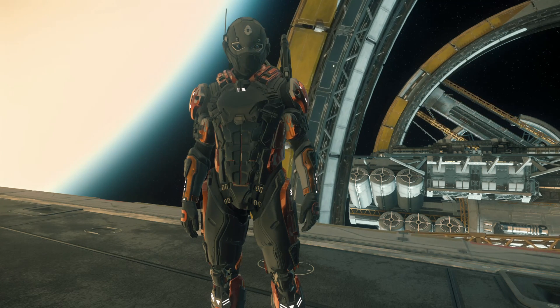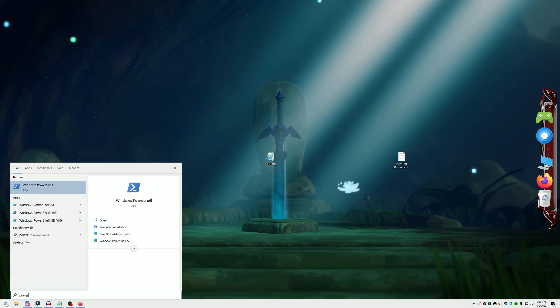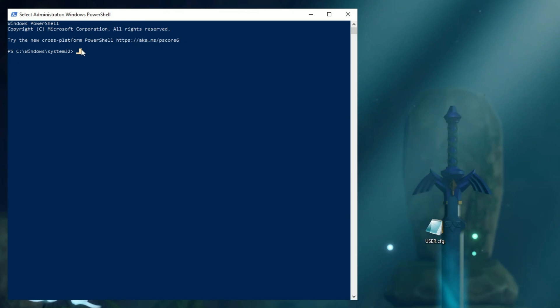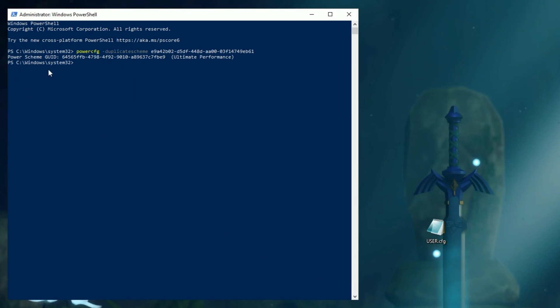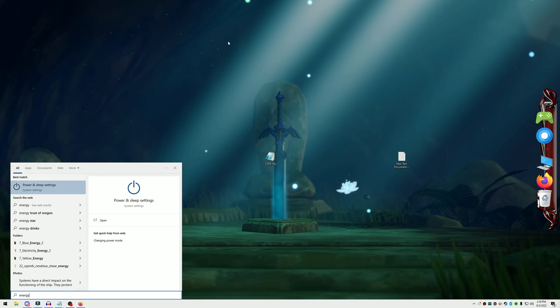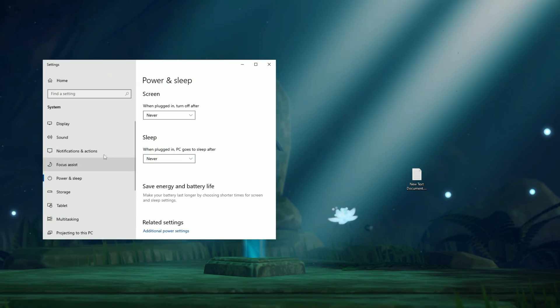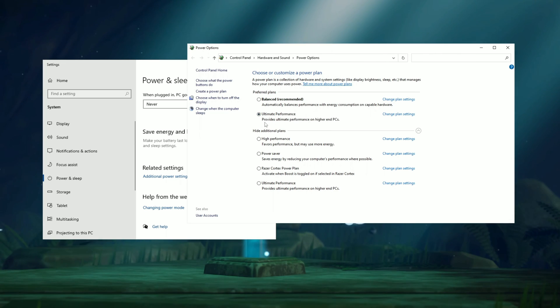Another thing we can do is enable Ultimate Performance mode on your Windows computer. To do this, simply hit the Windows key, type in PowerShell, and run it as an administrator. From here, enter this string of code into the text window — you can copy this from our description below. Once you hit Enter, close this window, then hit the Windows key again, type in Power Settings, and open that up. In the box that appears, select Additional Power Settings, and then select Ultimate Performance mode and close that out.